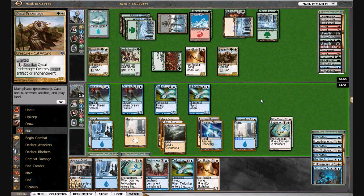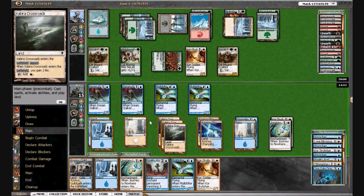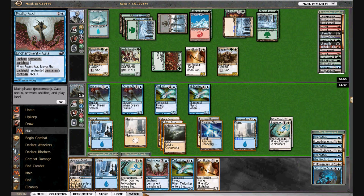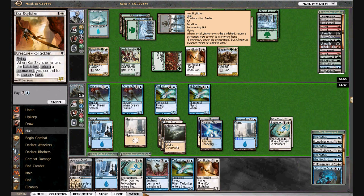We have a Court Sky Fisher, so we can blow up his Court Sky Fisher here and just attack him. We have twelve mana if we want, so we could do this for five and have another five. But I think we want to do this play because our victory is happening in the air.